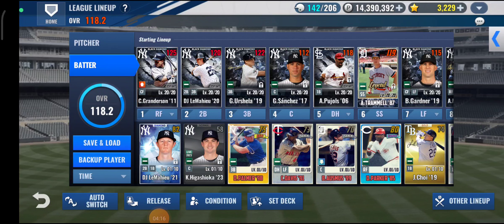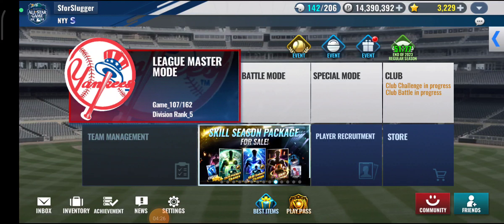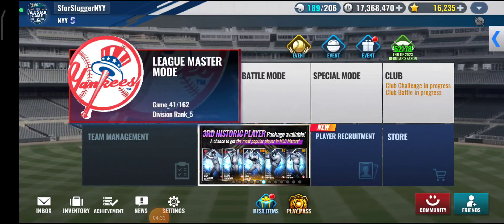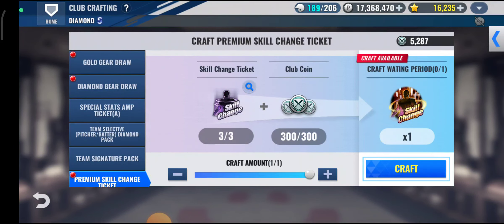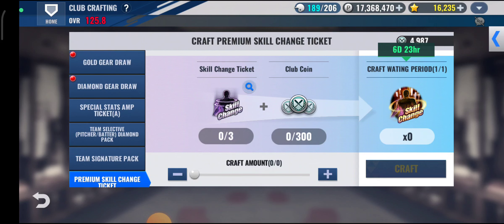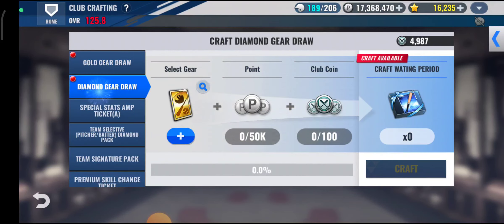Now that I'm done with this account, I'll be back with my other account. On my other account I think I have a premium skill change ticket crafting available. They also added a couple of new things like crafting special empty kit, so that's nice.